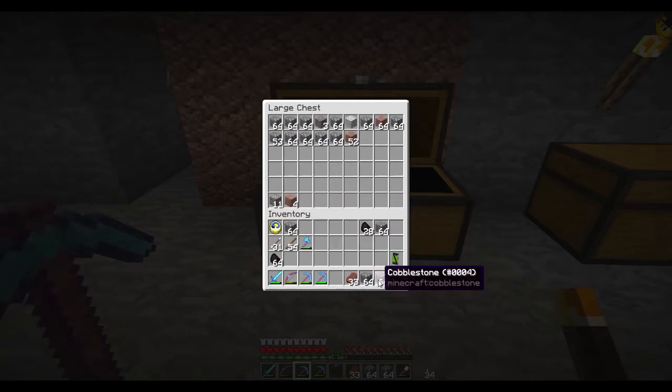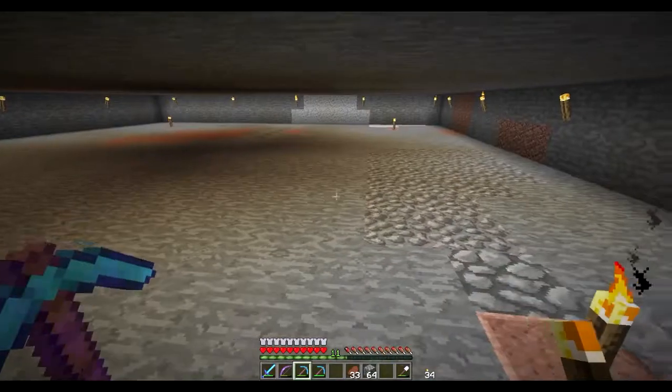We're actually running low on gold — don't have much. We might need to do a gold farm. We've got 40 or 50 diamonds right now, so it's not too bad. But I don't do a lot of branch mining — I just don't do it.